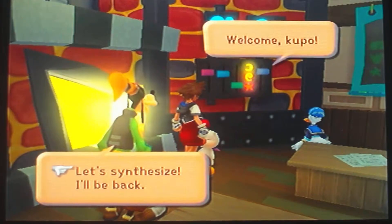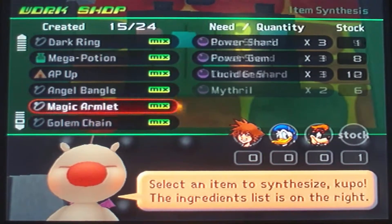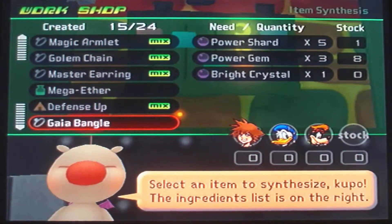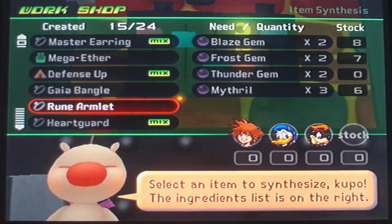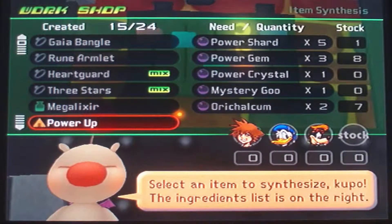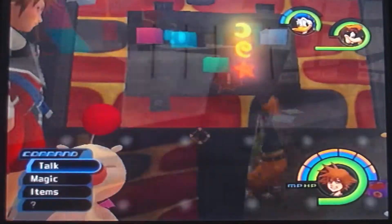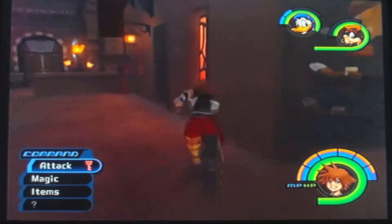I thought it was thunder shards but it was thunder gems. Where do I get a thunder gem? Aqua tanks and screwdrivers — I was going to get those now. We're collecting these little shards. The worst thing is we were just there. But we can still go down here to the item shop and see if they can purchase any.